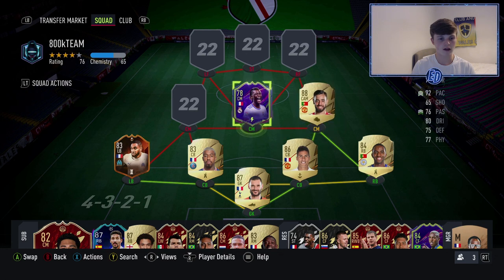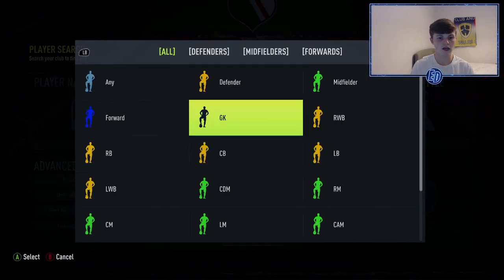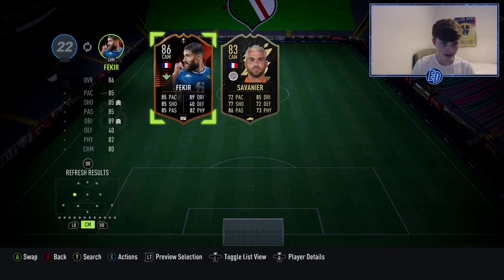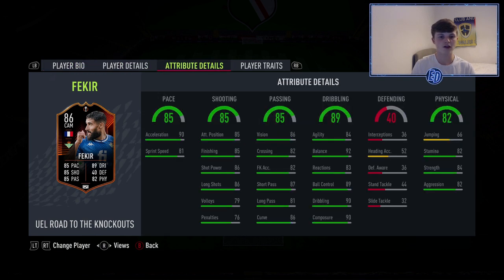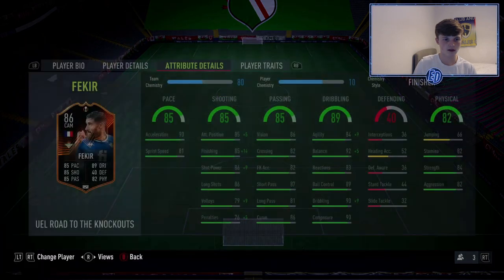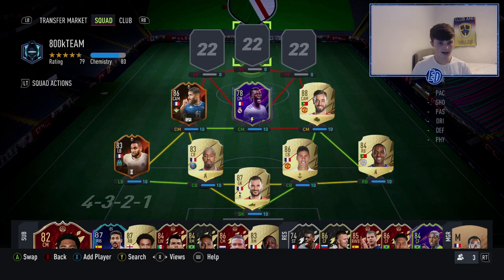In the CAM spot is a player you'd have had to do the SBC, but I'm convinced a good 90% of the community has it — Nabil Fekir. Four-star skill moves, four-star weak foot, left foot, high/medium work rates. From 37 games at CAM: 21 goals and 16 assists — very good stats. I've got a Finisher chem style on him, giving really good finishing plus agility, balance, and dribbling. He's a beautiful card.